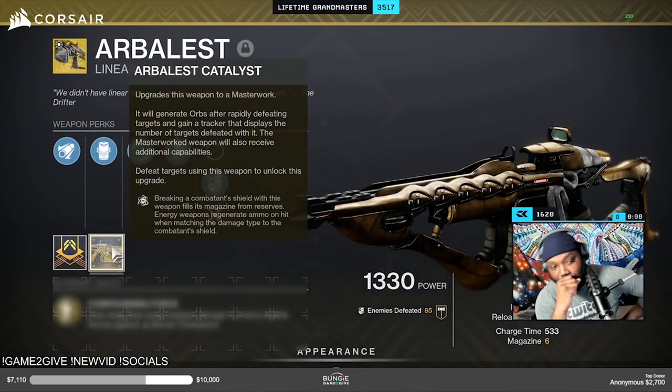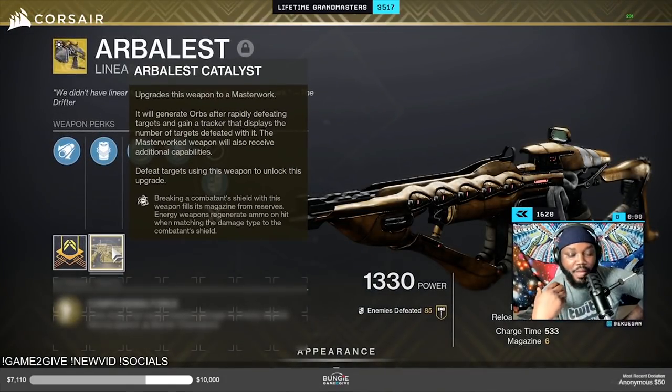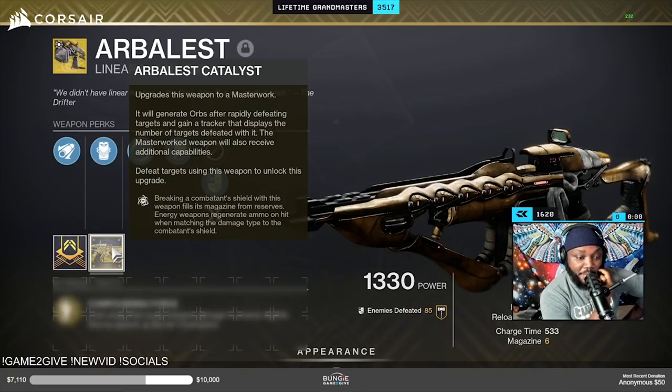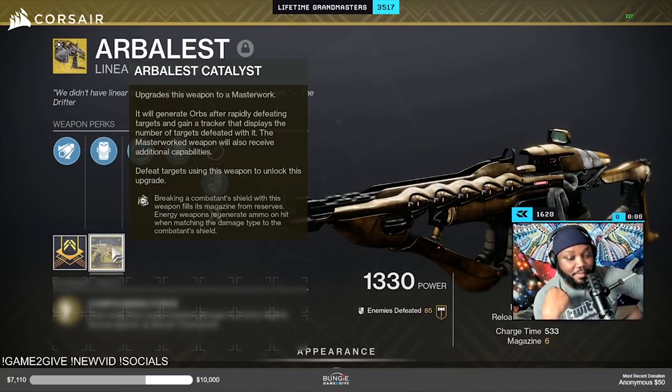The catalyst gives it Genesis: breaking the combatant's shield with this weapon fills its magazine from reserves. The second part doesn't really correlate to this gun because it is not an energy weapon, but it says energy weapons regenerate ammo on hit when matching the damage type to the combatant's shield.